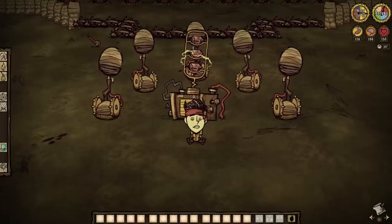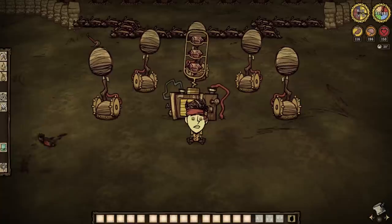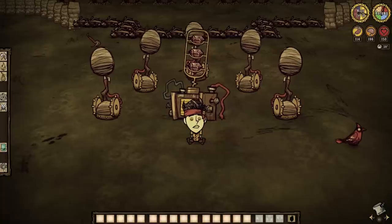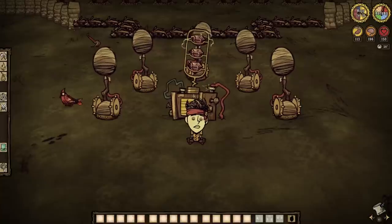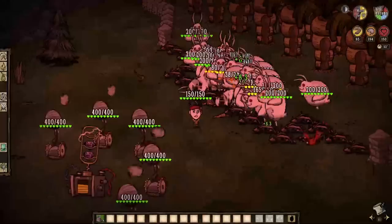Before we head off to murder some innocent creatures, the setups you will see are not set in stone. That includes everything from the number of catapults to their positioning, the placement of walls or layouts of the mobs, and even the generators used. Farming techniques are personal, so make them your own. But let's begin.